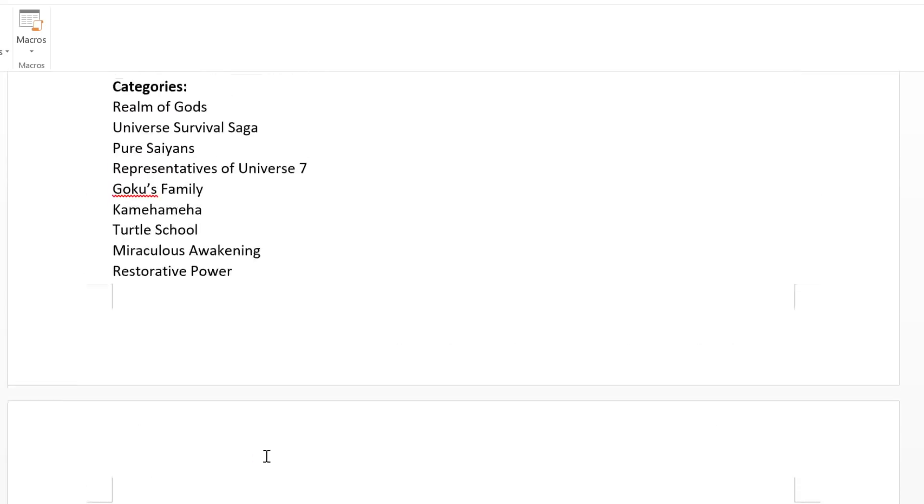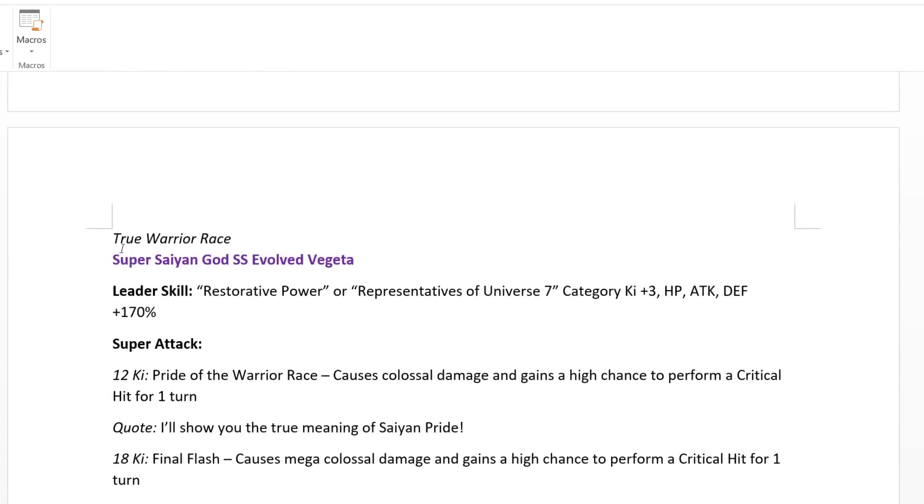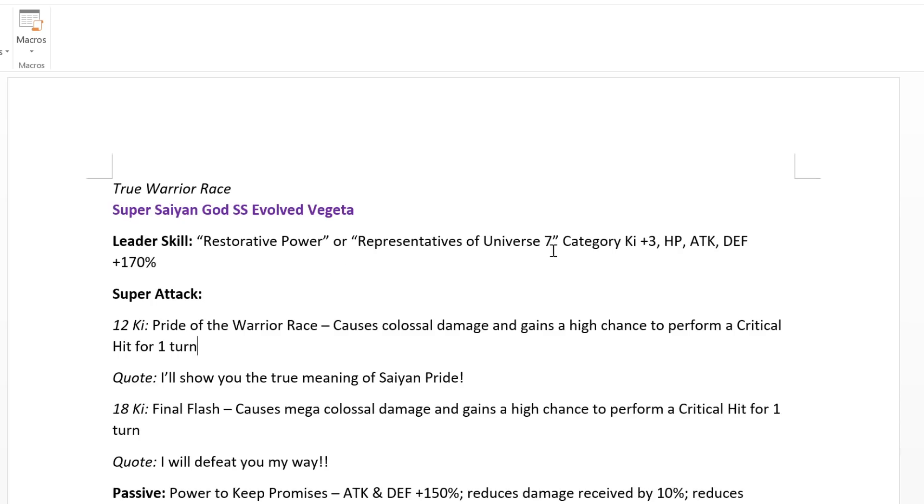Evolution Blue Vegeta is INT. His full name is True Warrior Race Super Saiyan God SS Evolved Vegeta. His leader skill is Restorative Power or Representatives of Universe 7 — category ki plus 3, HP, Attack, and Defense plus 170%. His super attack is Pride of the Warrior Race — causes Colossal Damage and gains a high chance to perform a critical hit for one turn, the same effect as UI Goku on both 12 and 18 ki. Absolutely ridiculous.